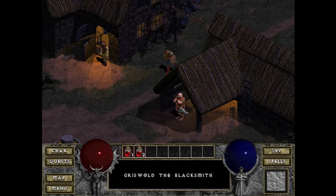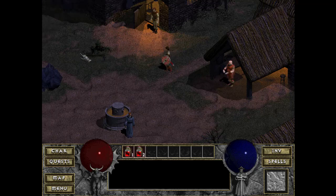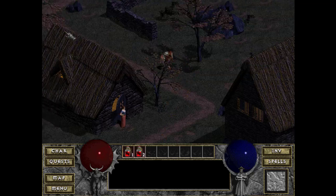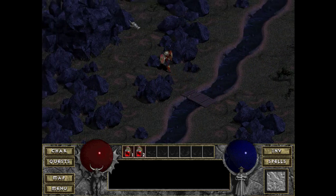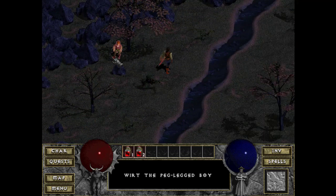If I'm not mistaken, Griswold — the blacksmith — was there. You can see as you mouse over, it shows up in your HUD at the bottom. You've gotta have Wirt with his wooden leg or peg leg or whatever. You can talk to him down here — Wirt, the peg-legged boy.